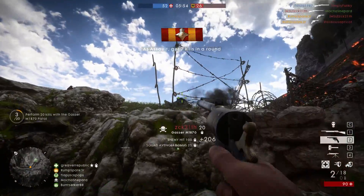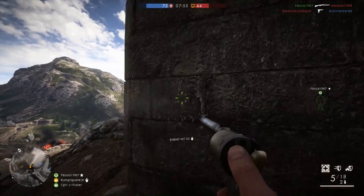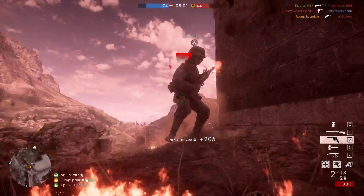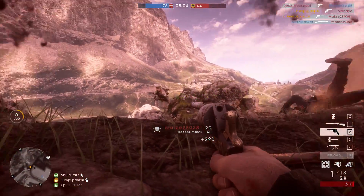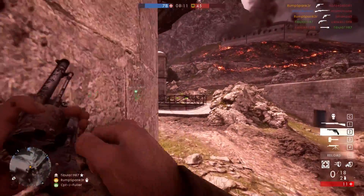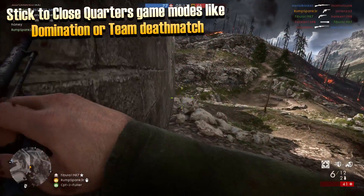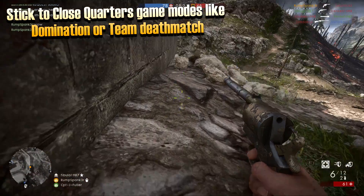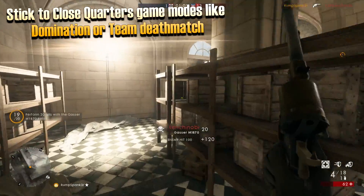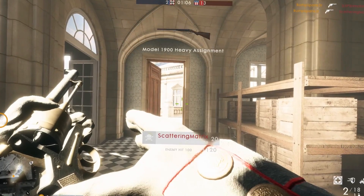The Gasser M1870 revolver provides high damage and is specific to the Assault class only. It has one of the slowest rates of fire among the revolvers but provides very high damage per shot — I found it able to reliably kill targets in two shots up to almost a couple dozen meters away. One note of caution: the reload time is absurd, so waiting to fire those last remaining rounds before reloading can keep you alive in close proximity to the enemy. Take accurate shots, play close game modes, and you should reach those 20 required kills in no time.